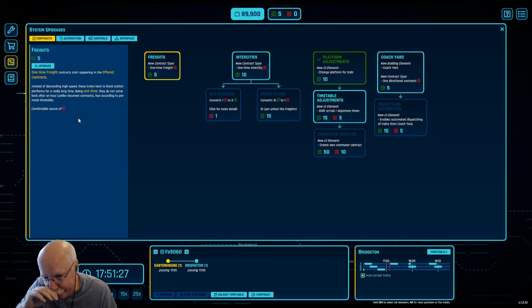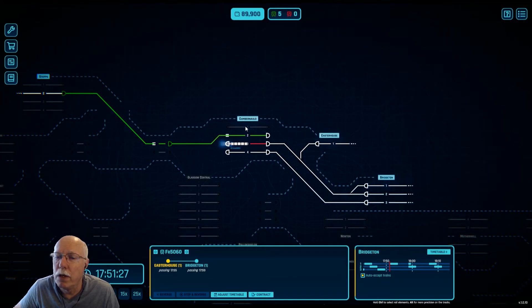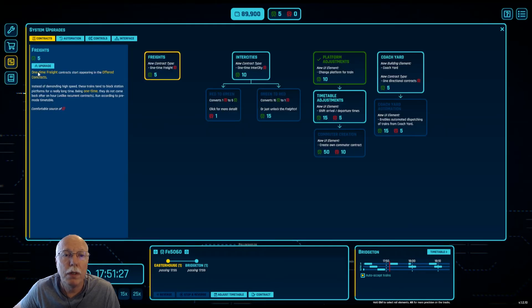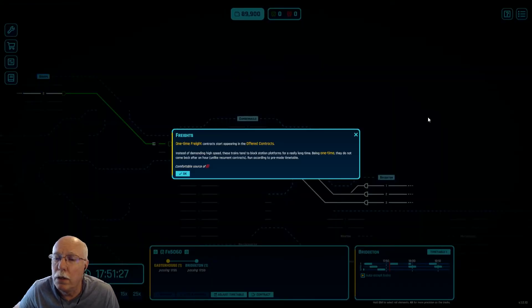I am a little concerned about that. I wonder — I could go to Cumbernaud one, or I don't really have a platform on Bridgeton Easter House I could do for sure. I'm a little concerned about that, but I'm going to try it. We're going to do this upgrade. And they appear in the offered contract, so I can take a look and I can turn it down if I don't think I can tie up a platform.